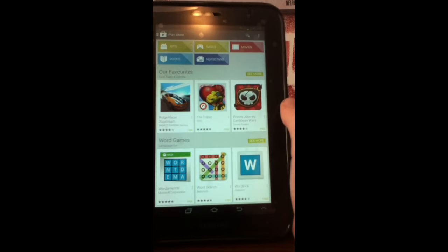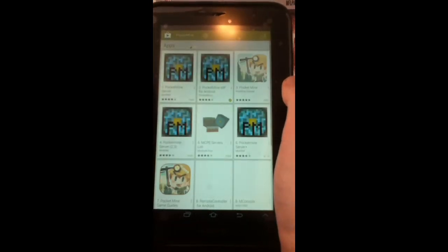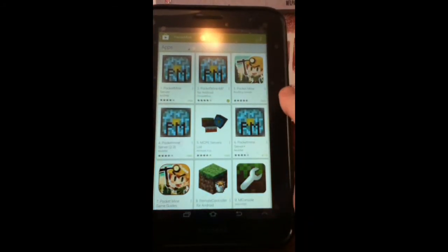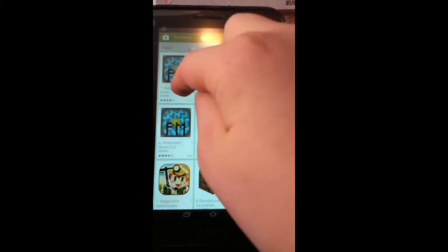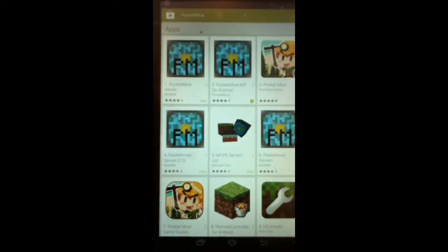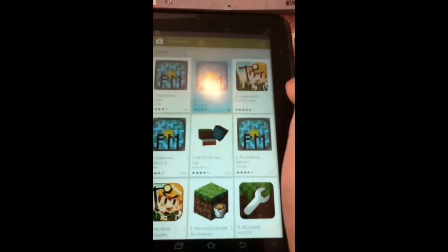What you're going to want to do is go to the Play Store and search Pocket Mind. A lot will come up. What you're going to want to press is the second one right here. One says My Arm Company, the other one says Pocket Mind. I downloaded the one that says Pocket Mind.